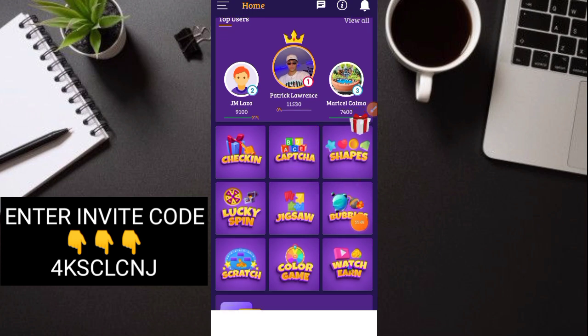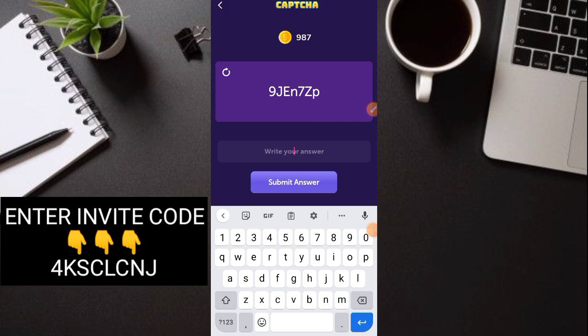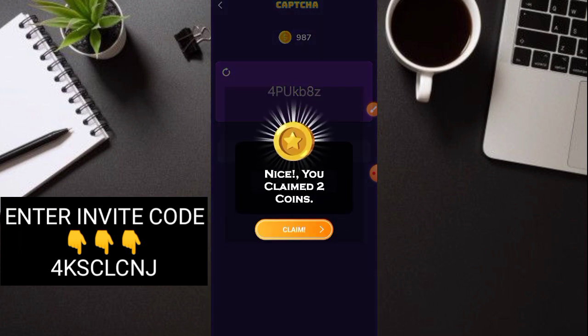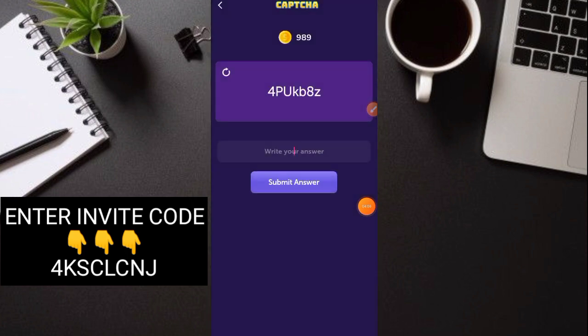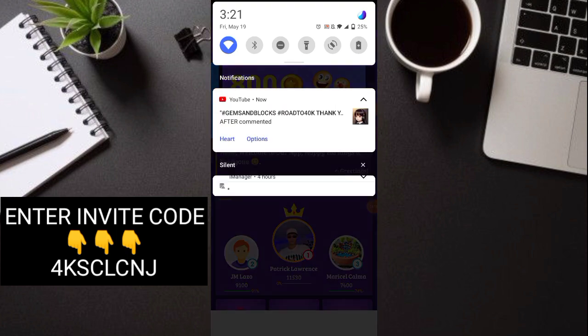So next, captcha na tayo. Daily check-in lang kayo dyan. Captcha — madali lang guys, gagayain nyo lang ito. Yung captcha, typing job kumbaga. Lagayin nyo lang yan, gagayain nyo lang — E, N, 7, Z, P. Answer, then makakuha po tayo ng 2 coins. Medyo maliit pero ayos na rin, extra income po yan.